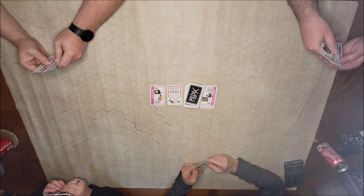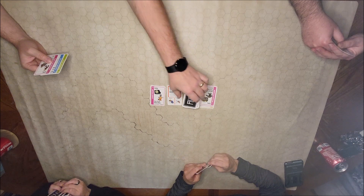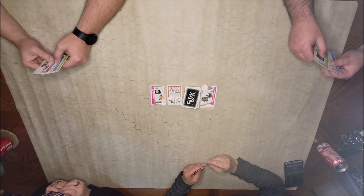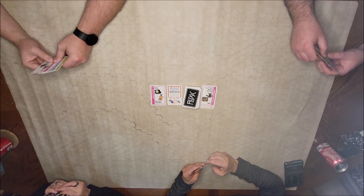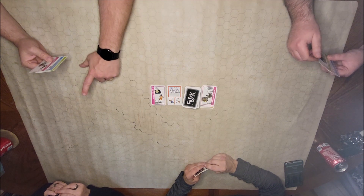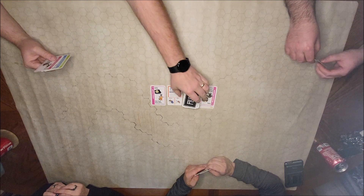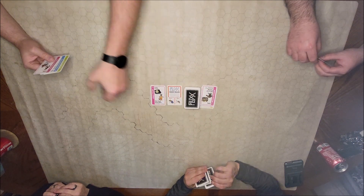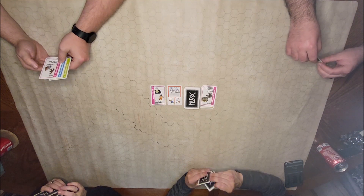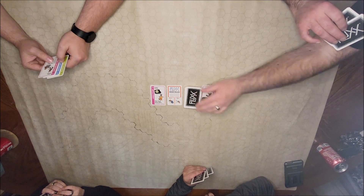Whoever has the one-eyed fuzzy monster and the moon wins. Because we don't have the other new rule out that allows you to play two of those yet. Goal cards — that's the overall goal. Say if you had the fuzzy monster and the moon out and Mary had that, and you played this, then she would auto-win. The green keeper card, you can play it in front of you with no problem. There's no limit on keepers you can have in play right now. Only one a turn — play one card, draw one card.